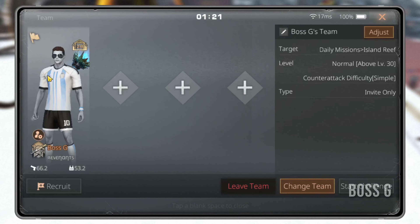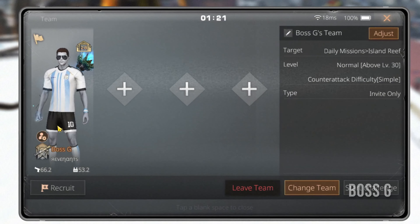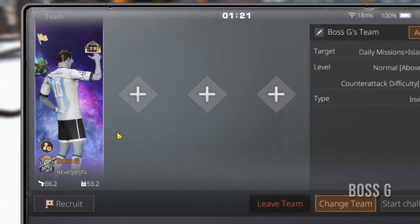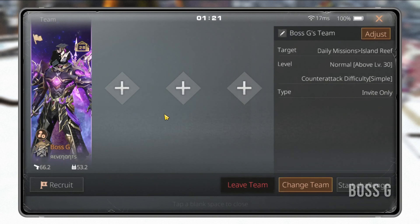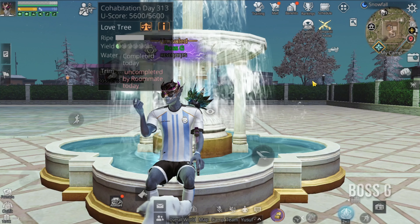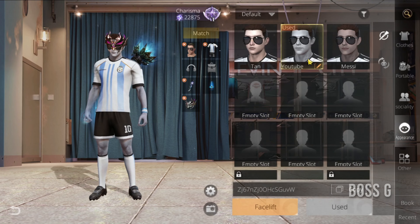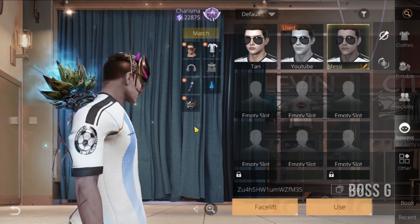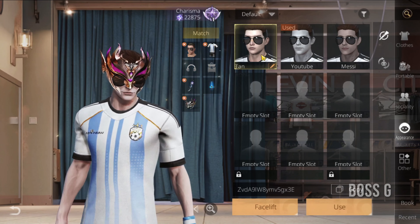The Team Up Background feature now allows you to customise your Team Up interface by unlocking different backgrounds. You can unlock these by grabbing the colourful collection outfit, which gives your Team Up page a personalised vibe. For those into facial customisation, there's a little upgrade here too — the number of face customisation slots has increased from 2 to 3. Plus, if your Charisma Points are high enough, you can unlock up to 9 slots in total.